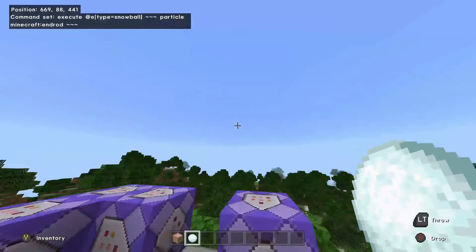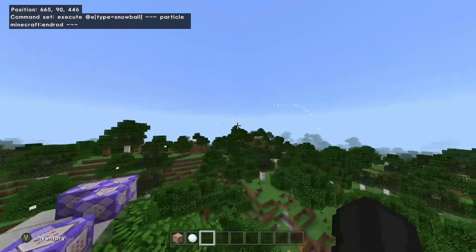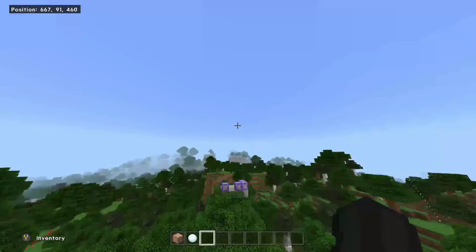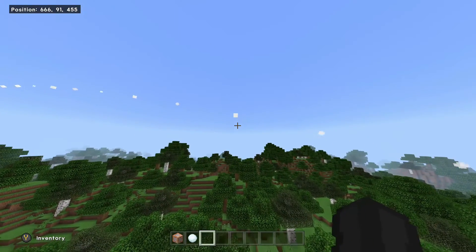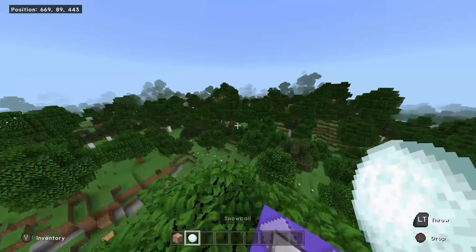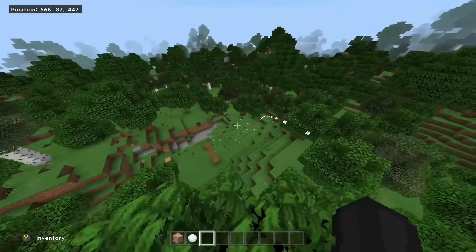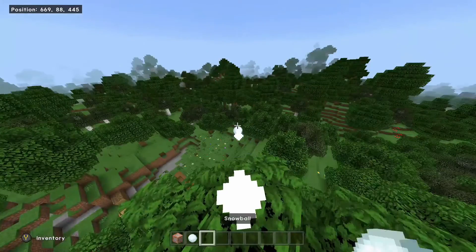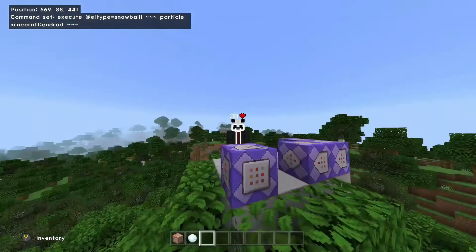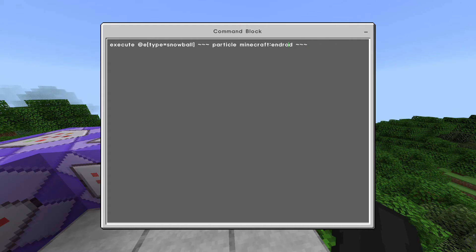This should pretty much just work. If we throw a snowball, you'll find that there's a white trail after it. The cool thing is that it stays for quite a long time and slowly disappears, getting smaller and smaller. You can use it for a PvP game where you throw it at someone and people can see the trail and find who is snowballing them. You can also add this for the arrow, or anything else — trident or anything. Just go to where it says snowball or arrow and type in whatever projectile you want to use.